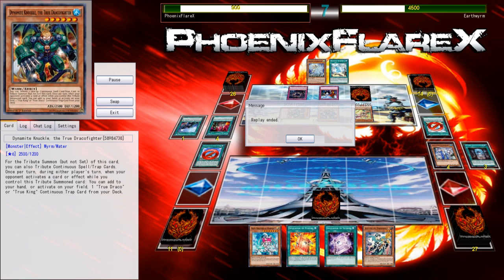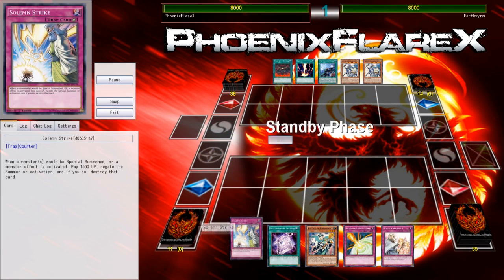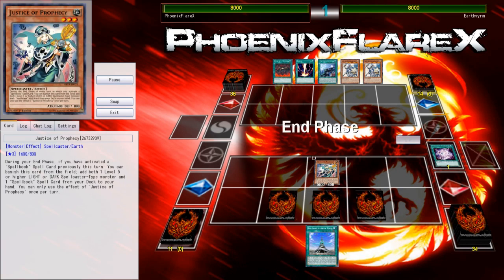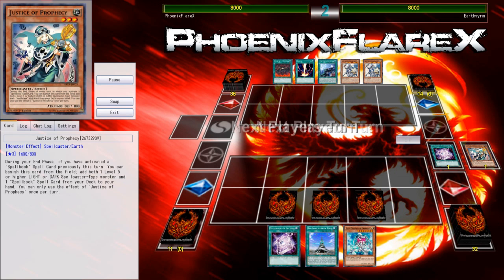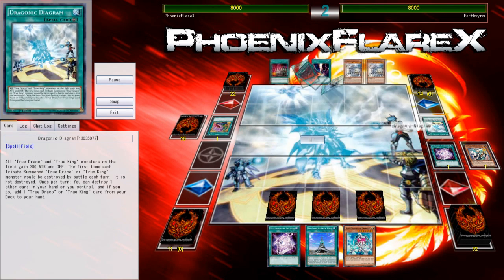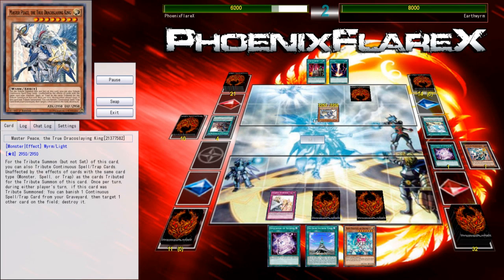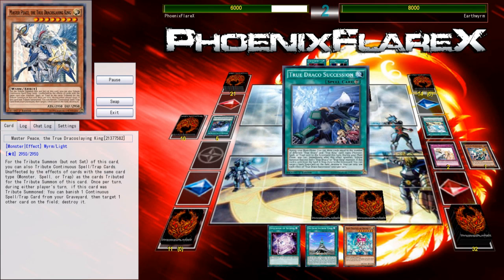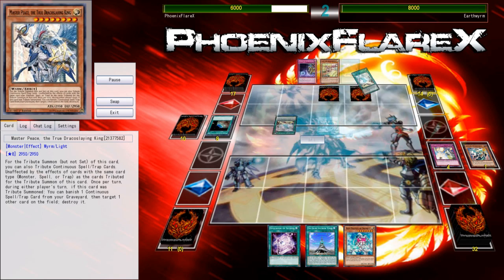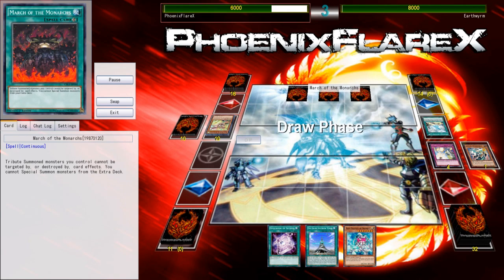My opponent flips over Imperial Order, which was in no way what needed to happen for him to win the game. I draw into a Justice and just scoop immediately because we're going to lose the next turn — I didn't draw into the card I needed. Priestess has such an insanely high-volume summoning requirement: you have to reveal three Spellbook spells in your hand, and that's a problem. You have to have spell cards specifically, so it becomes a bit hard to fulfill from time to time.